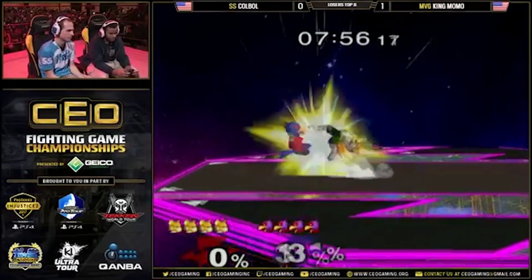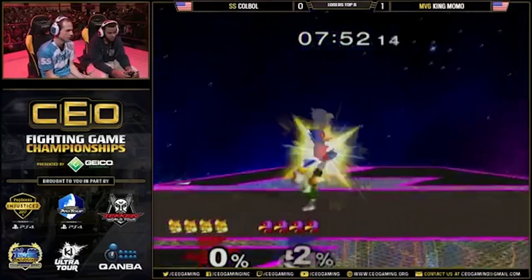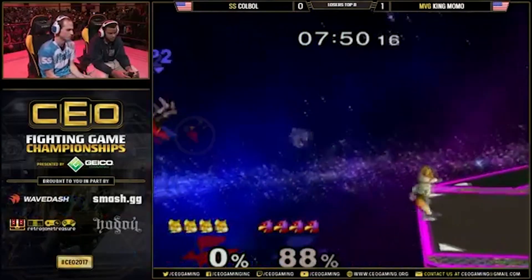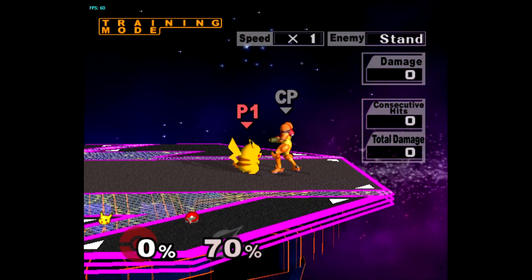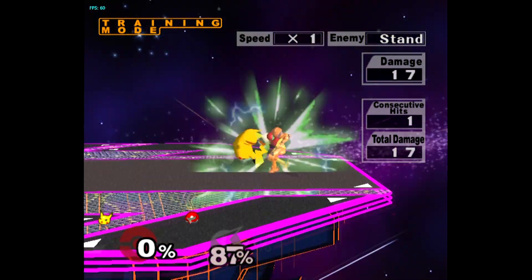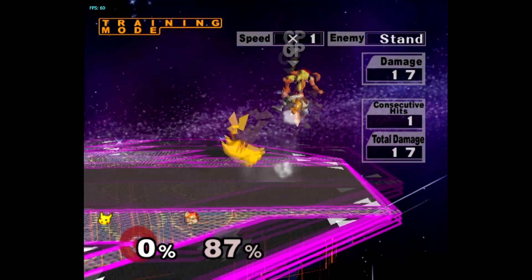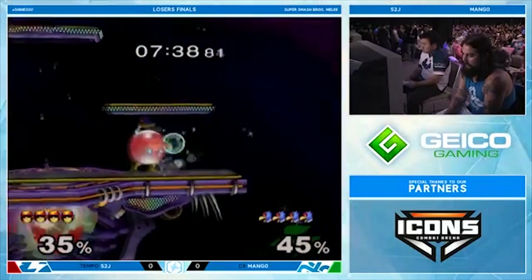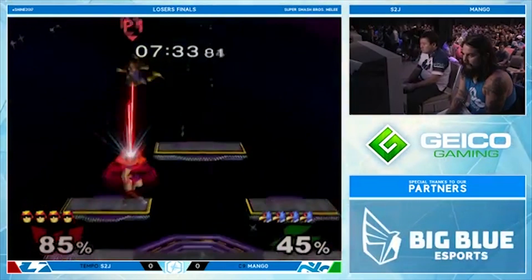The second biggest difference in Melee is the character weight classes. Fall speed matters a lot when trying to combo and kill your opponents. In general, the faster they fall, the less vertical knockback they receive. This is why Samus, while being much heavier than Fox, tends to die earlier off the top of the stage since she is very floaty, but Fox falls very fast. In addition, despite Falcon being far heavier than Falco, many combos and setups work for both of these characters.